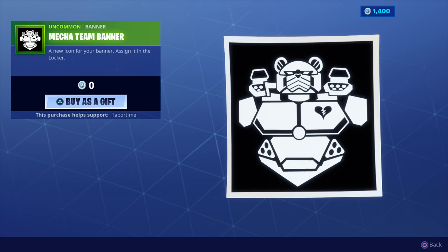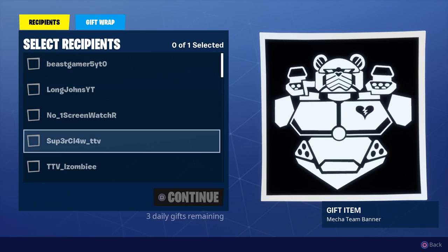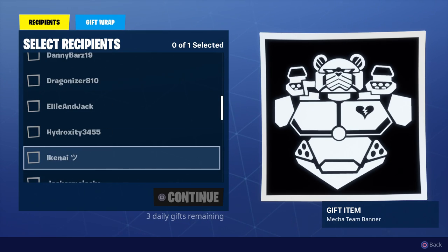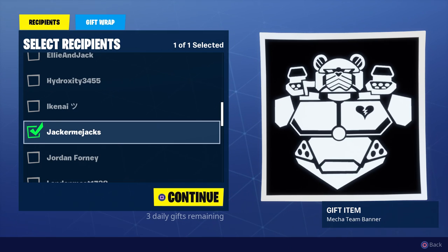Let's go into the Mecha Team Banner. It says 'Buy as a gift' and as you can see it costs zero V-Bucks, so I'm going to do that. You have to be friends with them for three days, and on the bottom it says 'Three daily gifts remaining' — so you can only send three gifts per day.